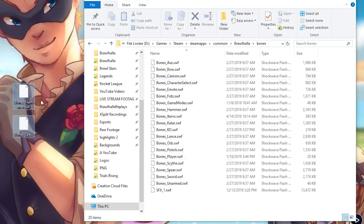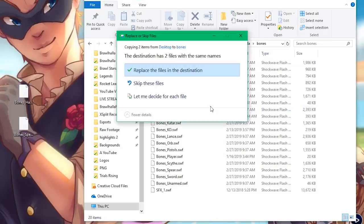In this example, the mod wants us to put the files into the bones folder. I'll open the bones folder, then copy the two files we got for the Nash Fire Sigs mod and paste them in, replacing the existing files.